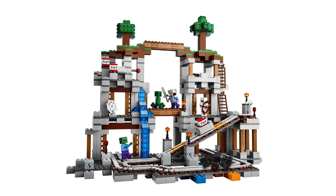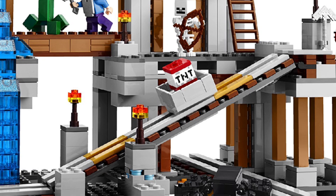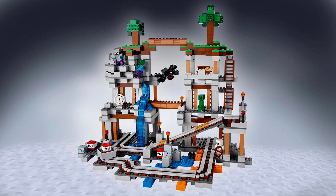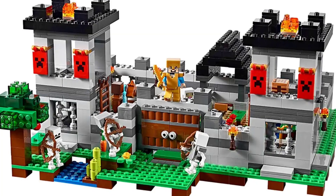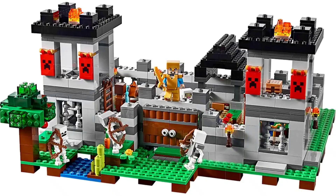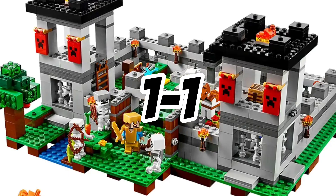Now for accuracy, this one's quite difficult as neither are natural structures. The mine is quite accurate to caves, although it does have that big ramp which isn't exactly accurate. The Fortress also has small inaccuracies, but I'm giving this one to the Fortress. Being one of the first LEGO Minecraft sets, the mine has a few more inaccuracies. The Fortress is more like something a player would build in-game, and the modularity adds to that. So it's now 1-1, with the Fortress taking accuracy.